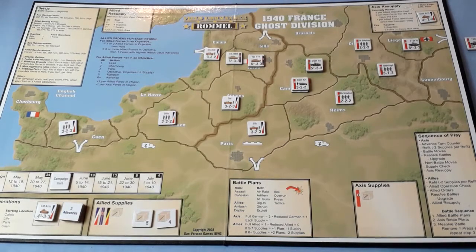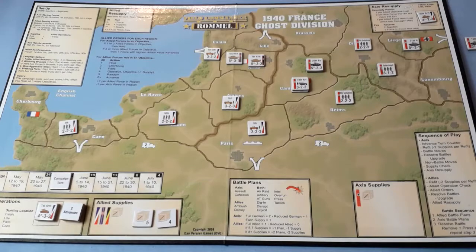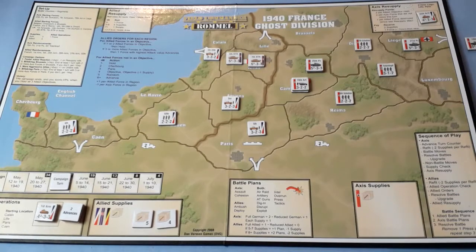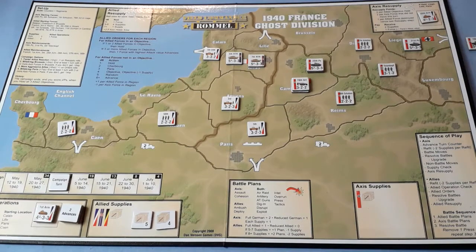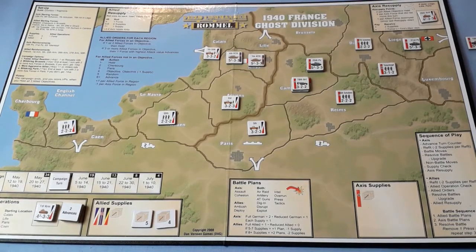Hello and welcome to another video from me, Rough Swordsman Wargamer. It's part three of a playthrough of Field Commander Rommel from DVG. In the last video we saw the Axis starting to push forward, pushing back the Allies from Cambrai and some reinforcements coming on. But time is running out and we don't have any supplies, so we'll see how we do in the next couple of turns.